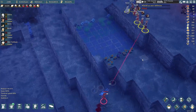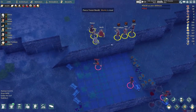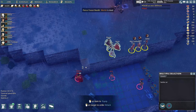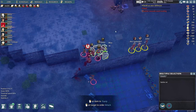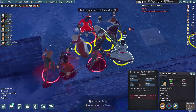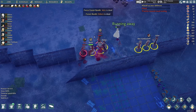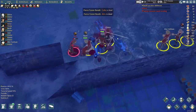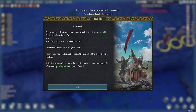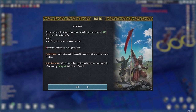Martin's probably going to die here. Yep. All of our people are engaging. We're going to let her run away. Victory! Julian — the bravest of settlers — dealing the most blows to the foe and taking the most damage.